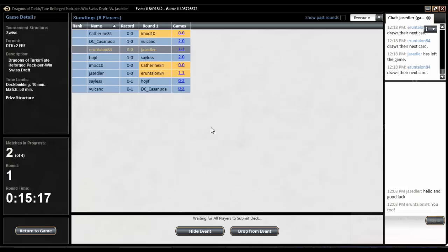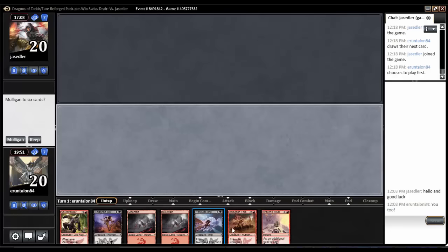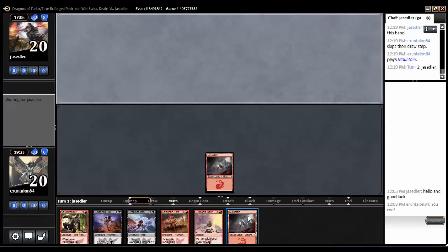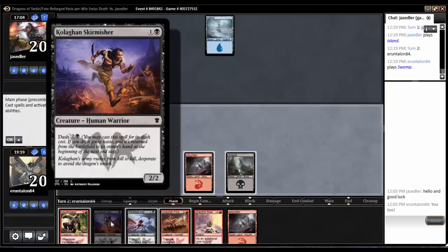We're gonna play first — and what do we get? Oh... oh... oh oh oh! Come on, I have a Draconic Roar. Last game I kept two and drew a hell of a lot of lands. I should not keep this but I'm gonna. Mountain and let's hope. Hope worked out! Don't you dare play a one-drop — good, hope worked out.